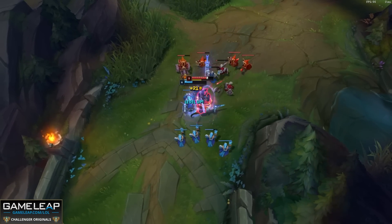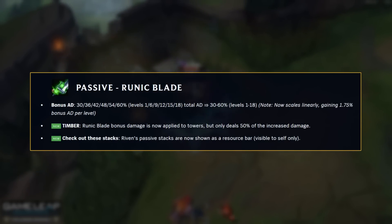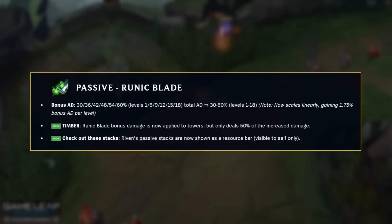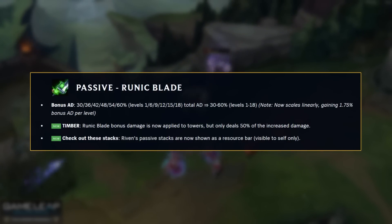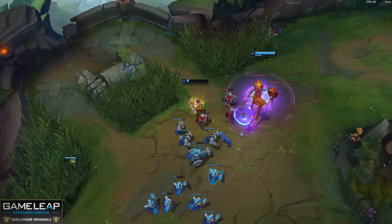Now we can't go a patch or two without Miss Skins herself getting buffed, so Riven's passive is now going to scale linearly, which means you're getting extra damage at each level rather than at stages in a game. And it will also deal damage to towers, although at 50% effectiveness. This means when you Q and animation cancel to auto attack towers, it's not just for show anymore — those auto attacks will actually deal extra damage now.